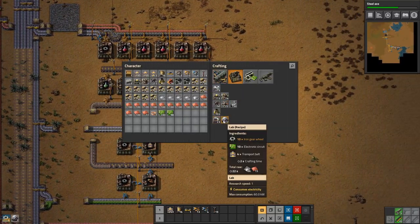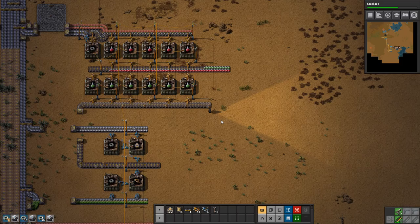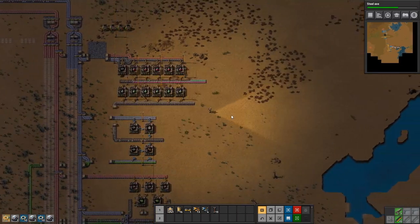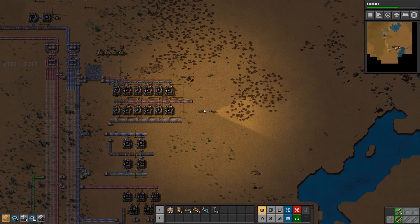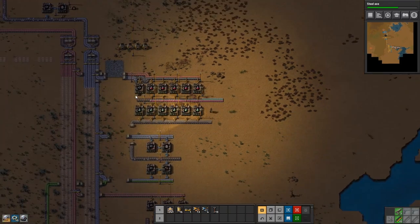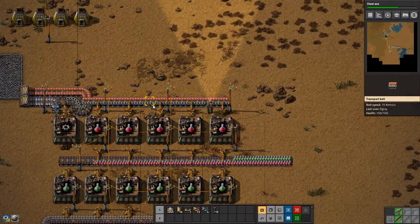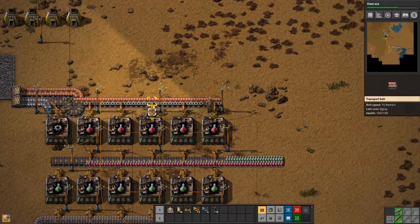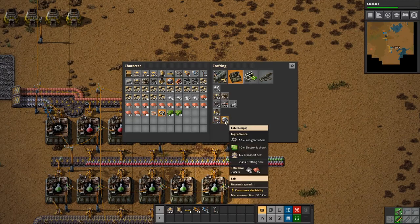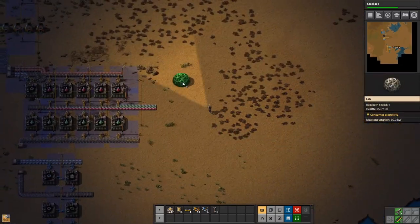Let's get a few labs up and running so we can sort this out. Since we want one science per second, we can pretty much just set this up as we want right now. We can just grab a few gear wheels from here so we don't have to craft them by hand. Should we set up 10 labs? I think that is fine for now — run with 10 and just do a small setup back here.